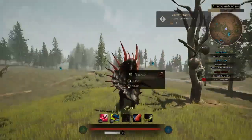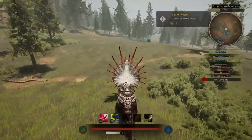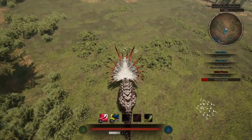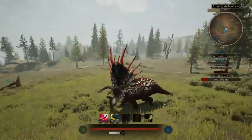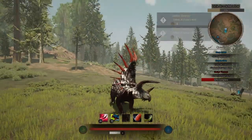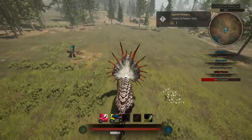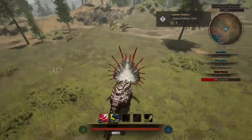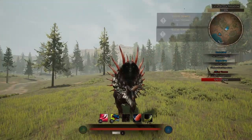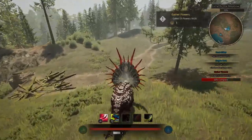So it just uses its front leg to collect — it moves forward and collects the flowers or whatever it's collecting. Not bad, not bad to be honest. As you can see, it just collects by moving one leg forward and then backwards at the same time. We're just doing this so we can have it done in a video.